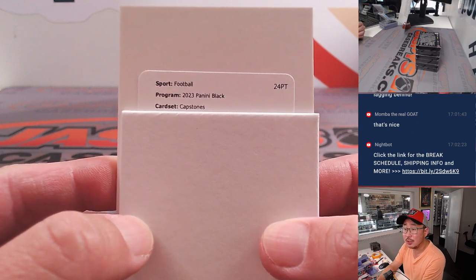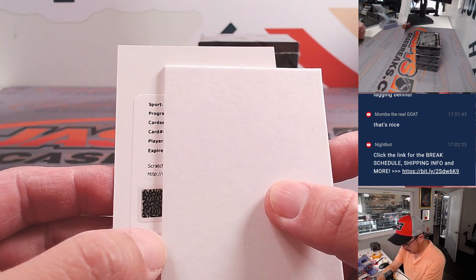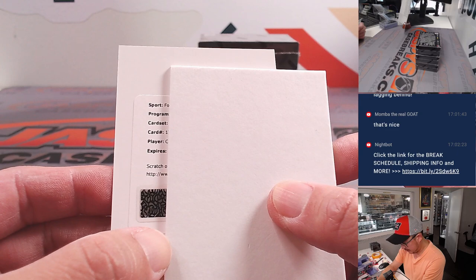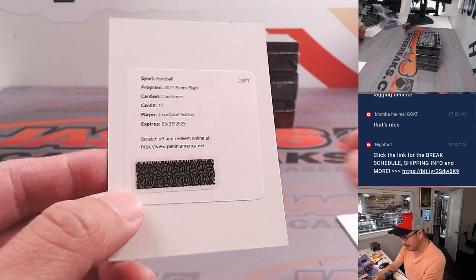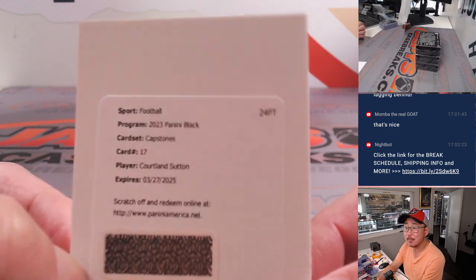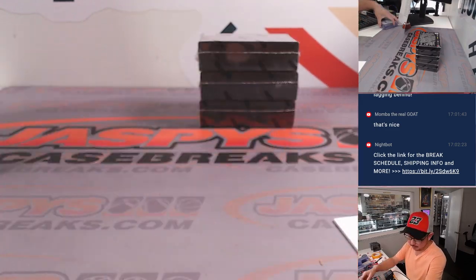We got a Capstones autograph — Cortland Sutton for the Denver Broncos, going to Walter. Next box.